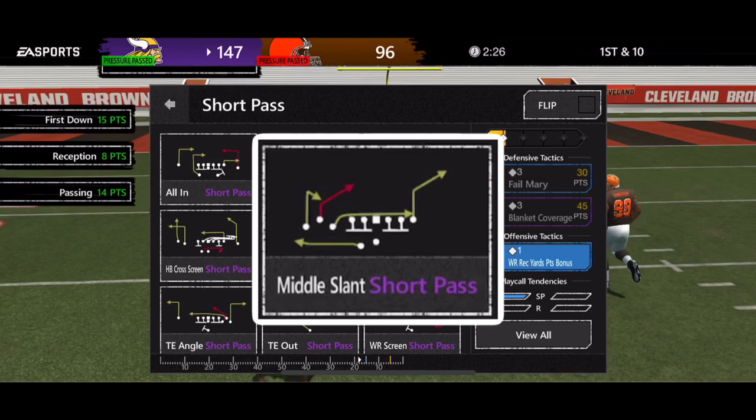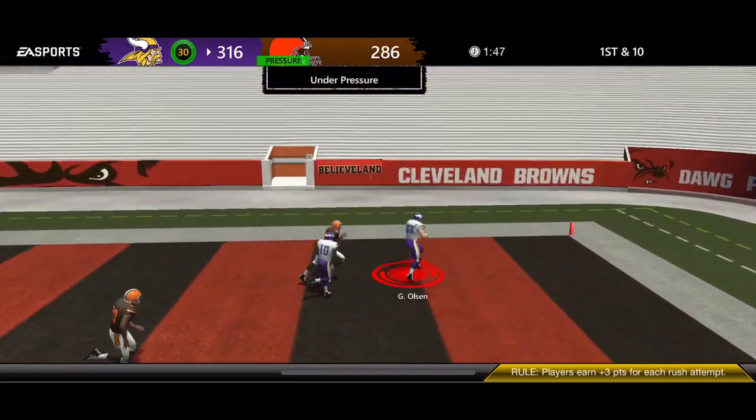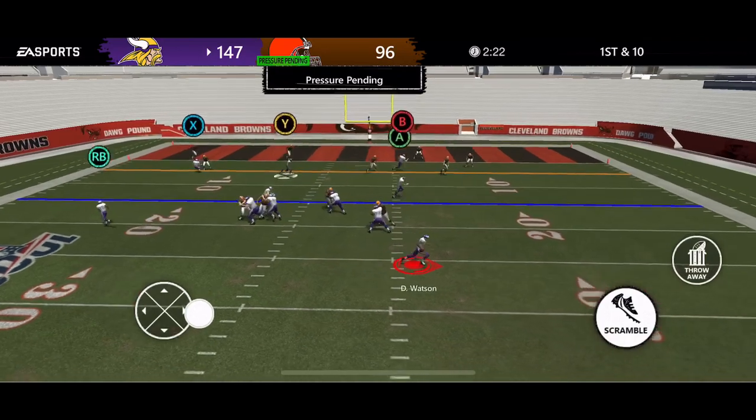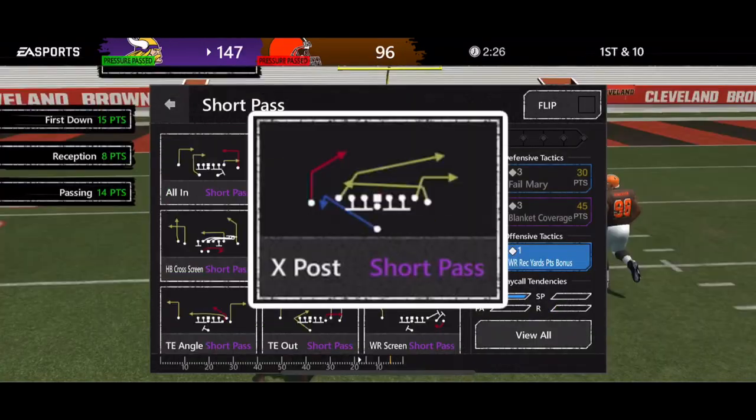One of my favorite new plays this year — not only for overdrive but for all other game modes and LVL Arena — is Middle Slant. You snap the ball, hit the scramble button, roll out to the right. If the flag route opens up as your tight end makes that corner route to the post break, you hit the tight end. If not, you have a safe bailout to your drag route which is always right in front of you. You can see: snap, hit scramble, roll right, tight end makes his break, he's open for a touchdown. If the tight end is covered, you still have an easy dump off for a completion and easy yards.